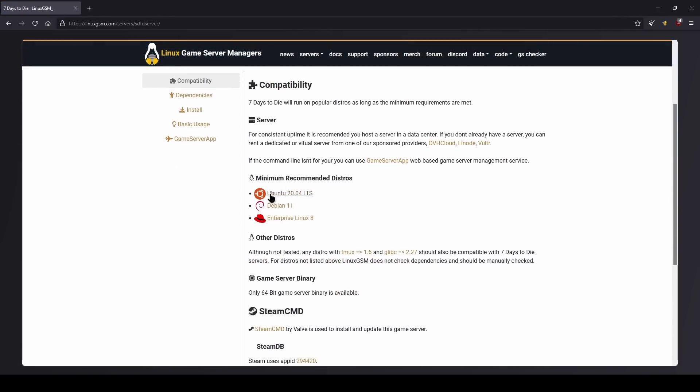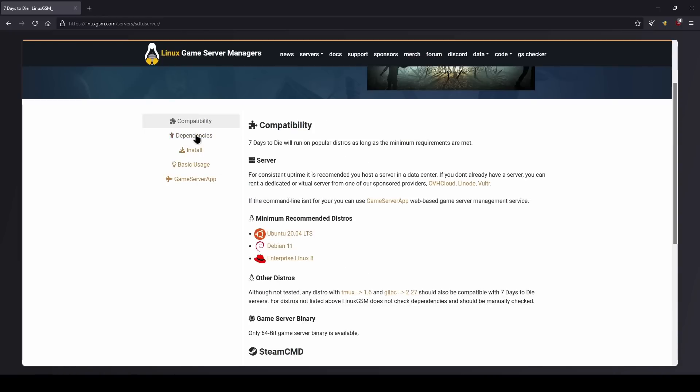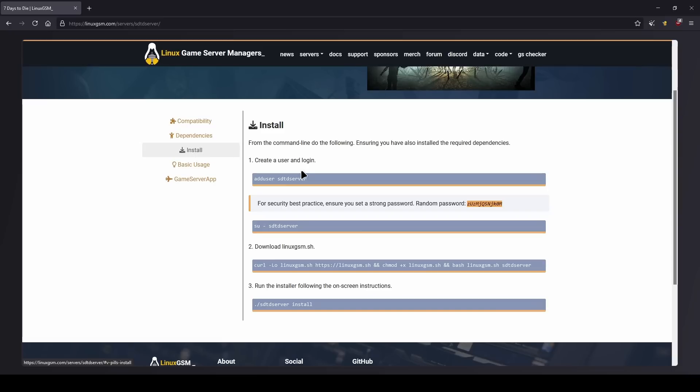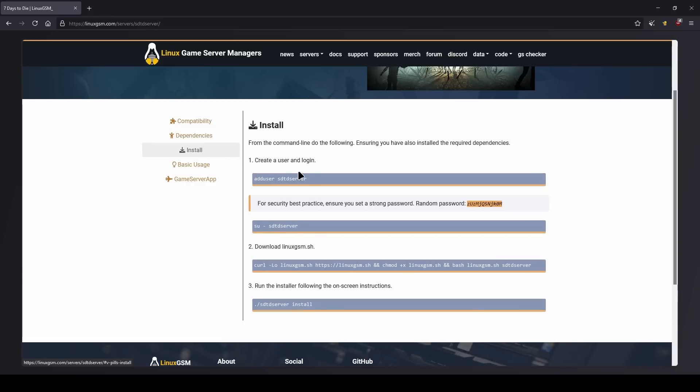You can see here you've got Debian and even RedHat — you can do other distros too. You want to come over to the Install tab and it gives you a list of instructions. You basically just follow those step by step; it's pretty easy. One thing it tells you under dependencies is that you need to be sudo or root access to install missing dependencies, which we'll go through as well.